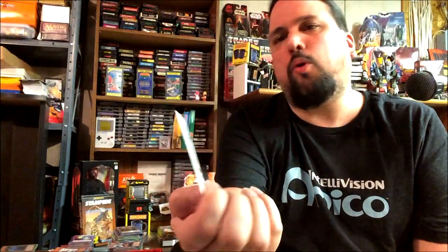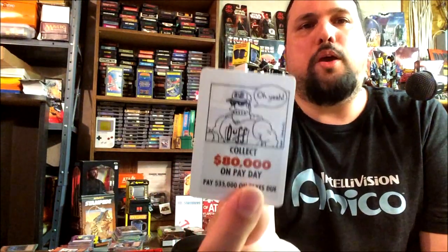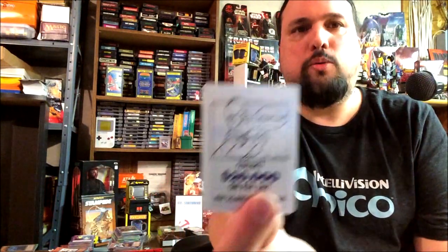As of now, Apu I don't believe is going to be a character on The Simpsons anymore. I think they've taken him off due to the fact that he was not voiced by somebody from his culture. We've got Barney, and Duffman — 'Oh yeah!' Homer — 'Woohoo!' Just playing this game for the artwork is fun alone. And there's Mr. Burns with his signature 'Excellent.' Sorry, I can't do voices like that.